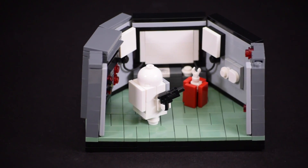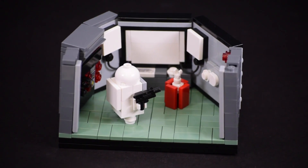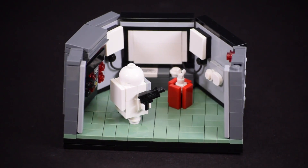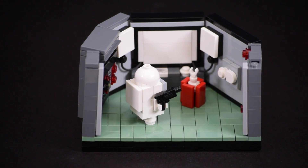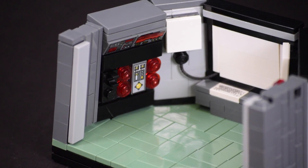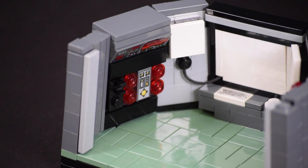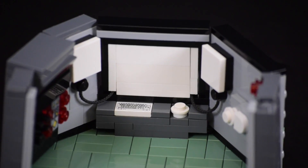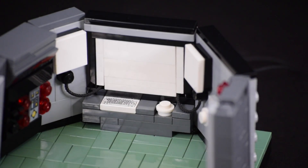I patterned the tiles to give it some more variation. The walls were pretty tricky at first because when you're playing the game, the camera is fixed and you can't really change the angle of it, so you could only see the back wall of the security room. For the two walls on the sides, I decided to implement my own creative liberty and make it how I'd imagine it looks like, and I really like how it turned out — I used some pretty cool techniques.